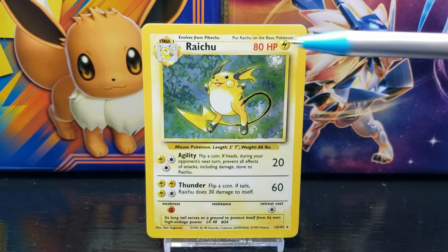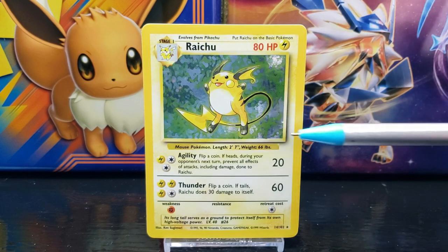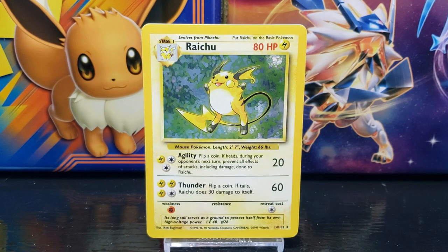To the right of the stage title you have the title of the card, which in this case is Raichu. In the top right corner of the card you have the Pokemon's HP or hit points, which in this case is 80. Next to that you have the symbol of the Pokemon's energy type, which in this case is Lightning. Below that you have the card illustration — we'll take a closer look at that in a moment.